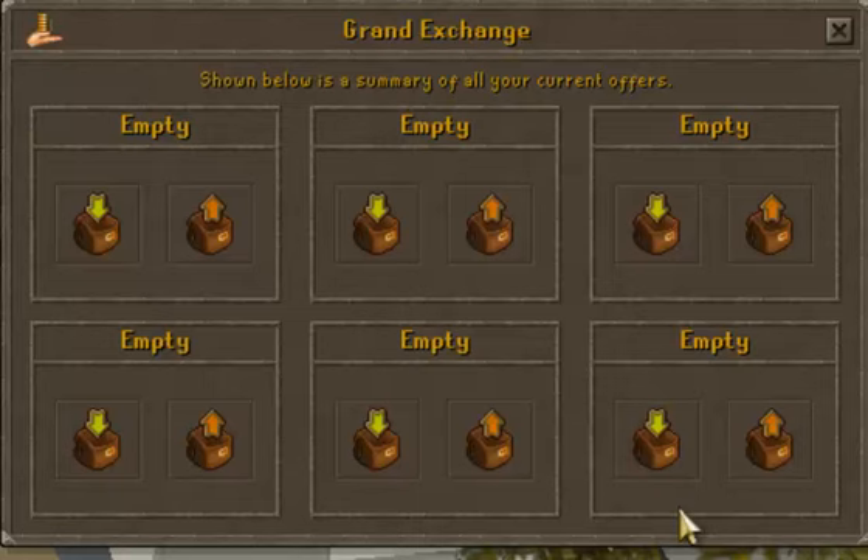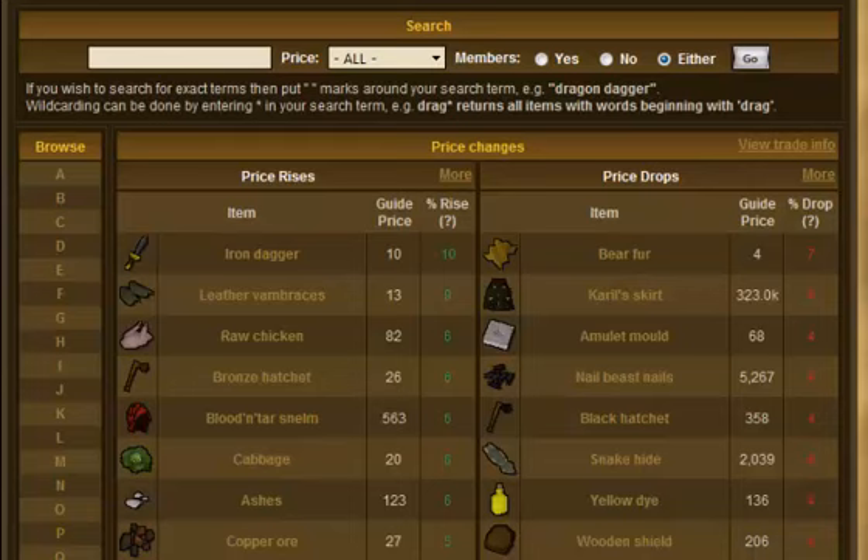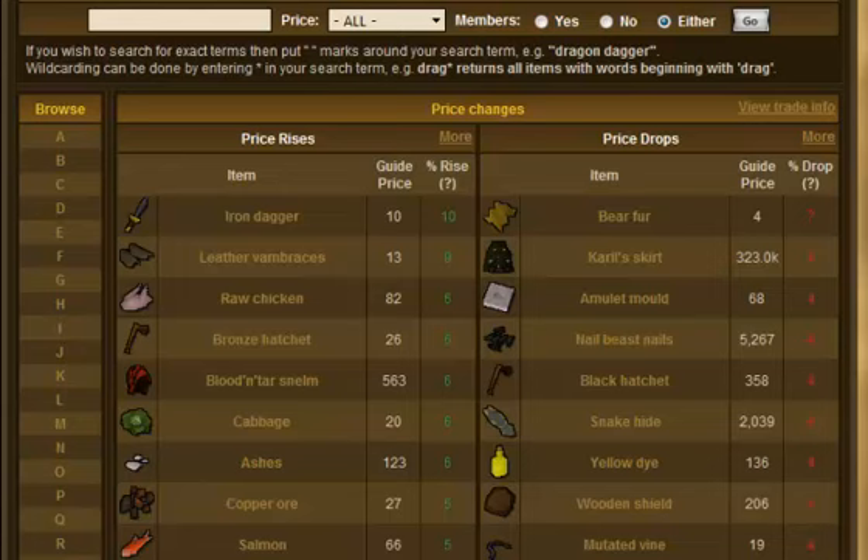Anybody can merchant, and there's not one particular thing you have to merchant. You can pretty much merchant anything. I like to do things like logs, ores, raw materials — and also glories and dragon hatchets recently. The first tool you should know about is the Grand Exchange page — just go to the homepage, click Grand Exchange, and it shows the price of every item plus graphs on whether they're rising or falling.